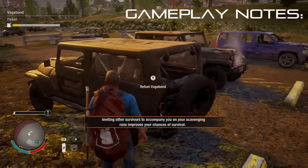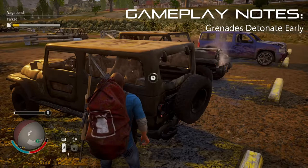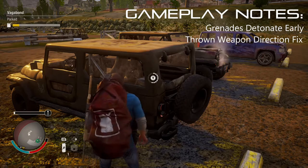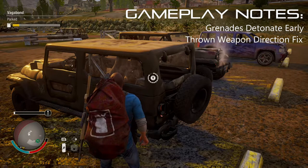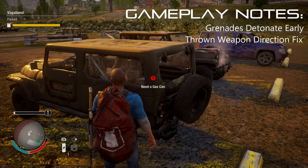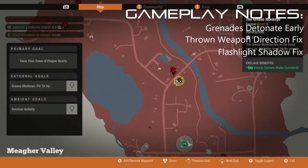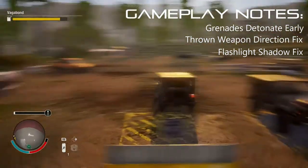Examples for gameplay include instances where the grenade would explode in front of the player after being thrown, or the grenade would throw away from where you're aiming — for example, if you throw the grenade directly in front of you, it will fly off to the left or behind you. The issue with the flashlight would go off the player model and give extra shadows, leading to reduced frame rate.